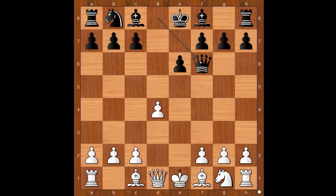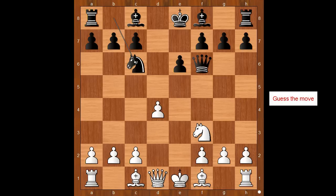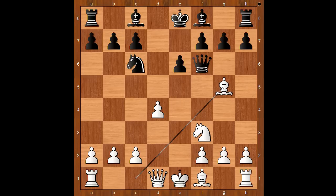Did the queen come into the game too early? Or maybe it doesn't matter — what do you think? William Steinitz played knight to f3, knight to c6. And we have history in the making. A move that Steinitz played in this position became very popular. What would you do with the white pieces? Steinitz played bishop to g5, developing the bishop and attacking the queen.